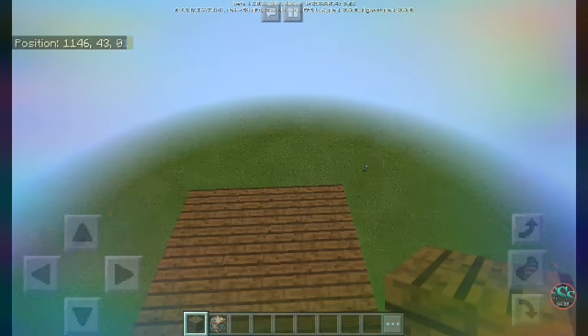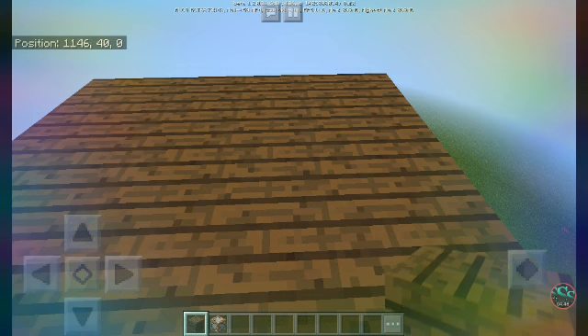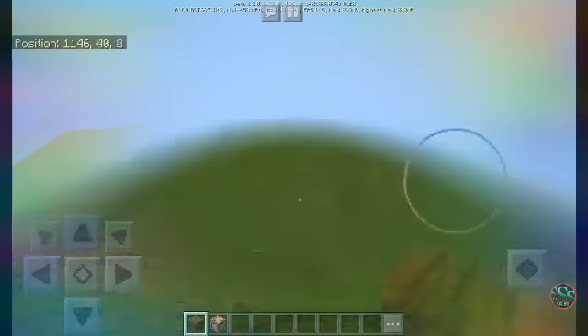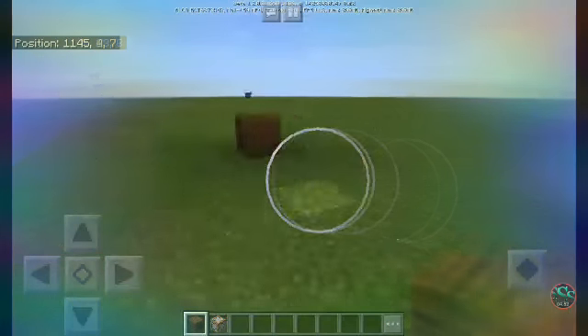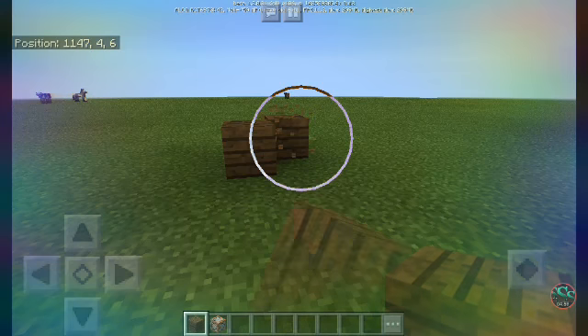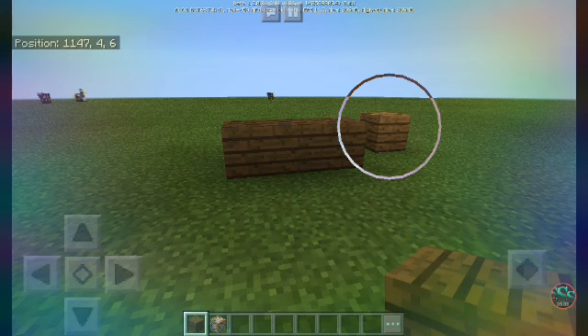Then your island — you remember the coordinate, or you can do the spawn point thing. But if you have the coordinate position thing, then you can use it: 1146, 40, 0. So then you go down to make your portal. Actually, I'm going to go back up there because I didn't make the portal yet.